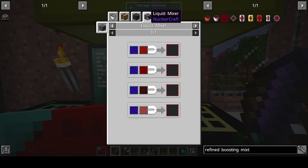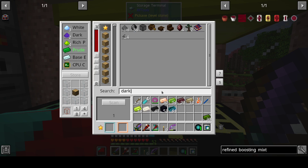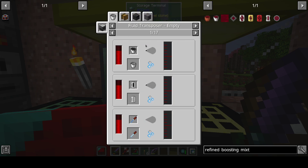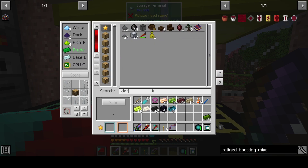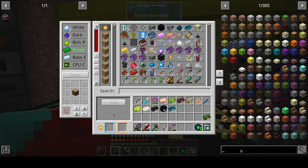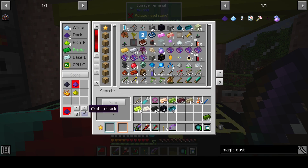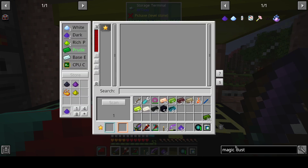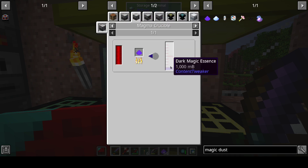So, Dark Magic Essence. How do we make Dark Magic Essence again? With the dust. Okay. And apparently I don't have any of that. Can I do this one? I actually can. And then with this — Dark Magic Essence.